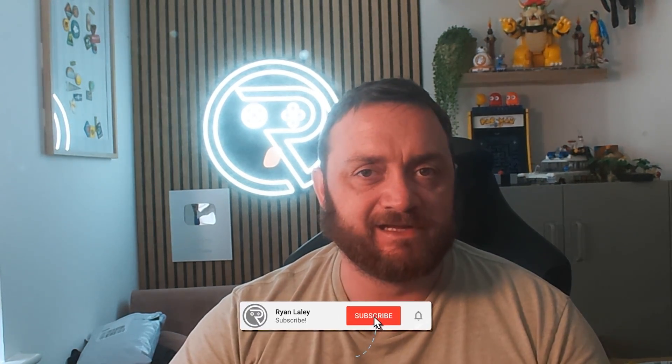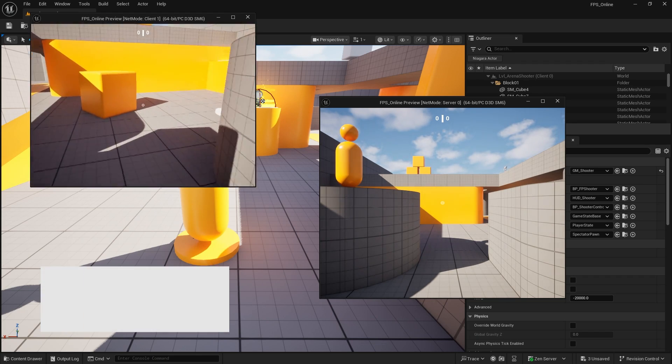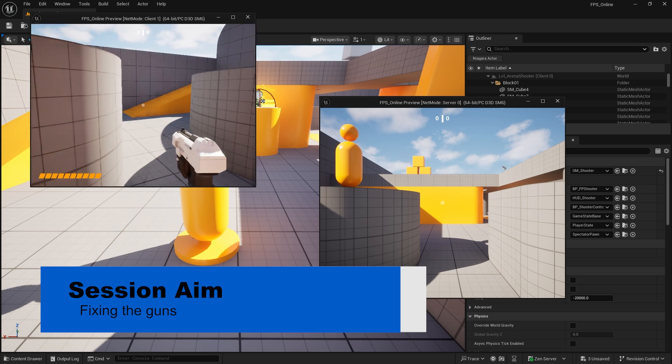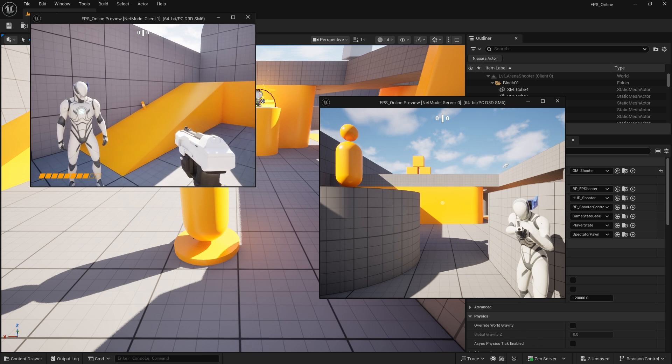Hi everyone, and welcome back to our arena shooter template where we are taking the variant from Unreal Engine 5.6 and adding and fixing multiplayer. A lot of things that Epic have put into the variant don't actually make it work in a multiplayer setting, so we're going ahead and fixing that. So far we've replicated the characters walking and moving, and replicated things like the UI, but now we're going into the actual guns themselves to fix this replication issue.